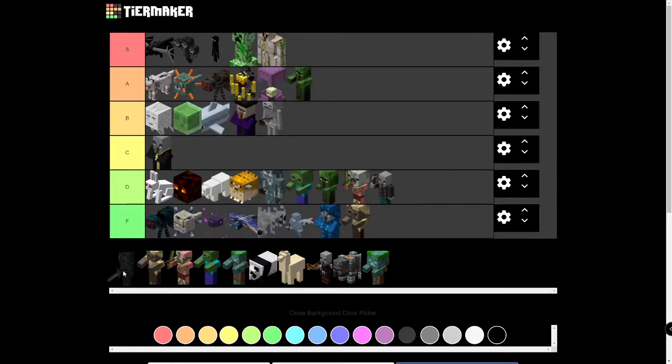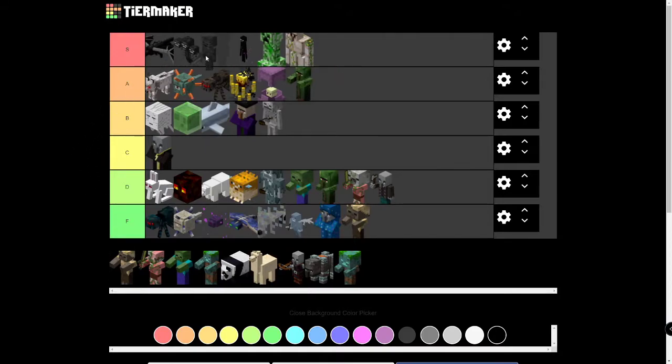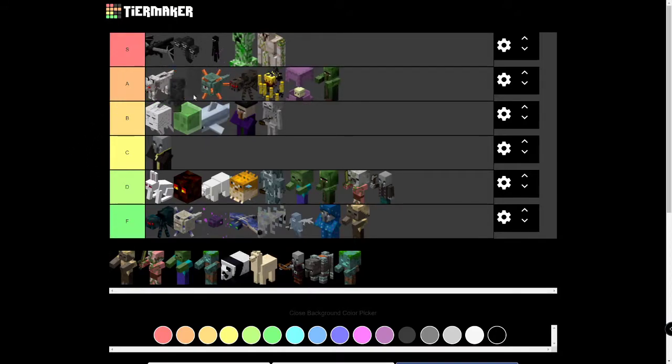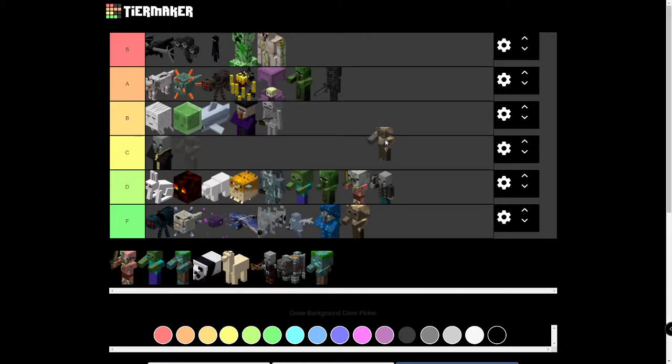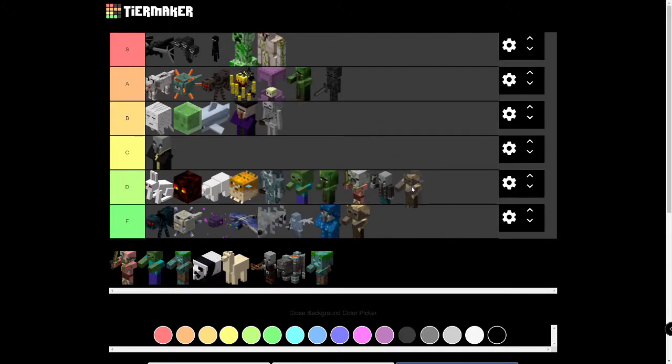Wither Skeletons — obviously we need them to summon the Wither, because they drop Wither Skulls. But they're kind of annoying and they inflict the Wither effect. I'm going to put them in A tier — I think they're pretty solid. Husk — D tier, maybe C. They spawn in deserts and inflict the Hunger debuff, but they're not as bad as the Baby Husk, so they get bumped up a level.